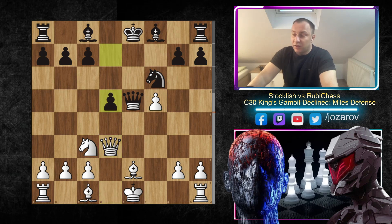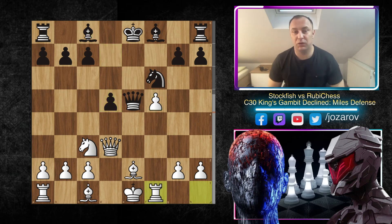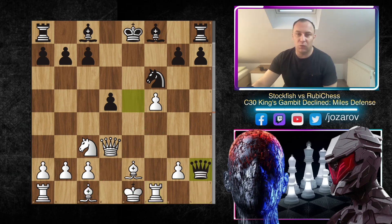Now we have d5 liberating the light-square bishop, trying to take the pawn on f5. Here Stockfish plays the beautiful move Rook to f1, simply protecting this annoying f5 pawn. The h2 pawn is not so important — what White wants to do is play Bf4, queenside castle, and okay maybe Black will take the pawn on h2 but after Qh2 Black will not have fun.